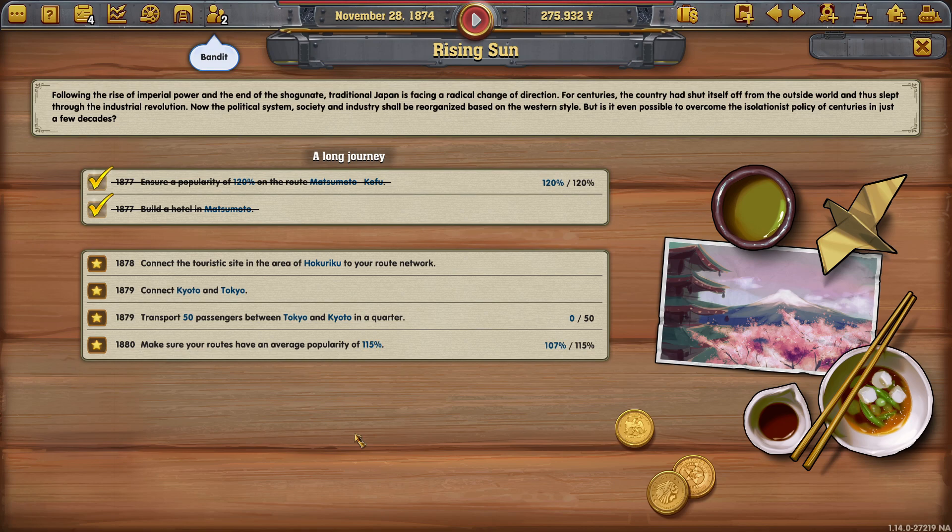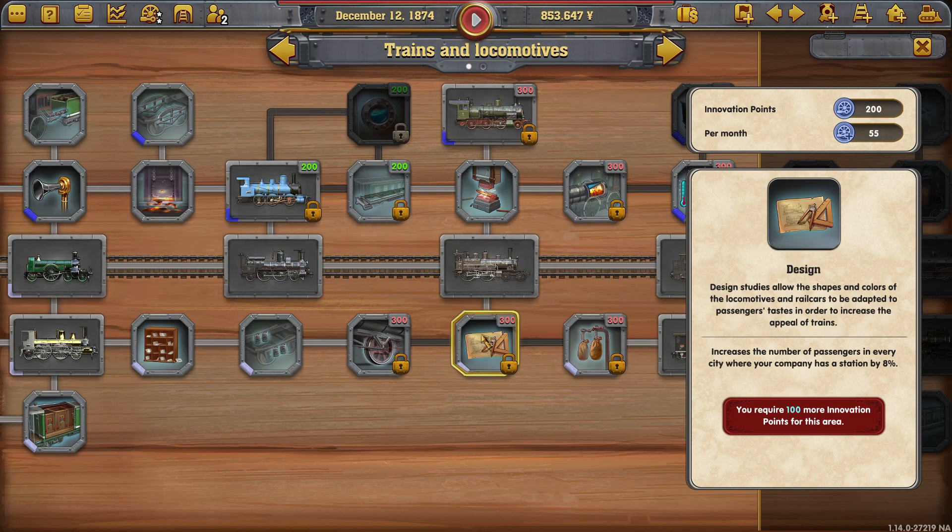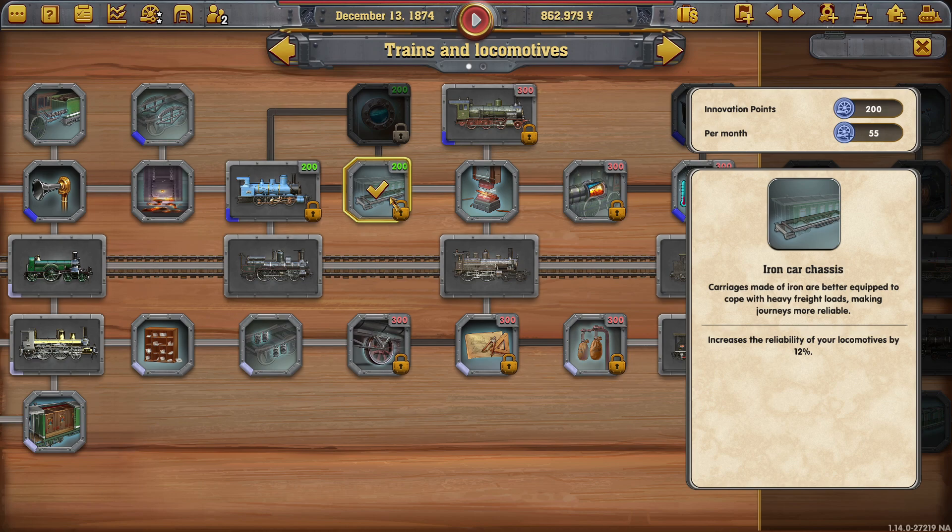Oh, we've got a mission on our hands. By 1878, connect the tourist site in the area of Hoki Riku to your rail network. Also by 1879, connect Kyoto to Tokyo. Transport 50 passengers between both of those — 50 in a quarter — so that's going to mean quite a few trains depending where it is on the map. And by 1880, the last thing we need to do is get our average popularity of rail routes up to 115%. We can't let any of our rail routes be left to their own devices, otherwise everybody on that train will be miserable and bring the rest of the network down. Pretty true to life.